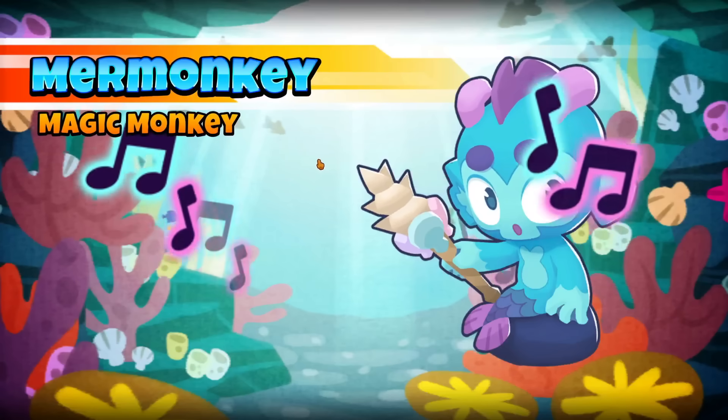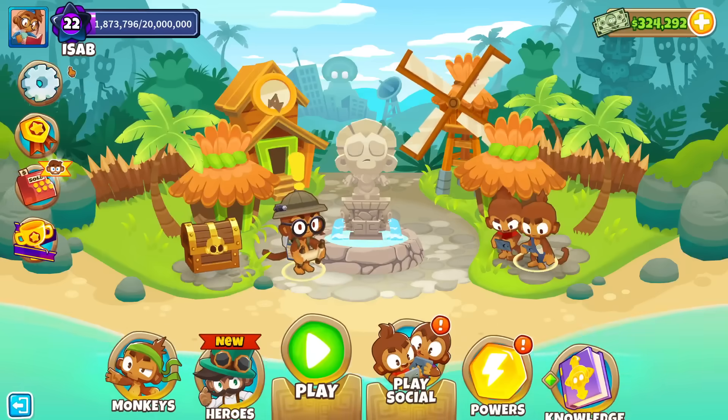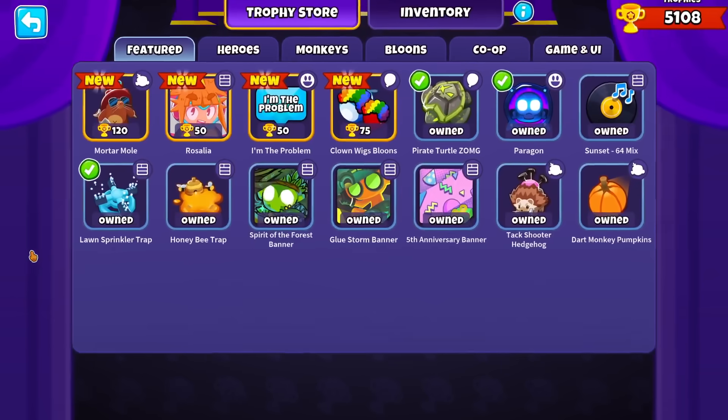But here it is — new tower, magic monkey. Why does it look like it's the same format as a new hero? But anyway, before I jump into a game, let's check out other things that come with this update, such as the new trophy store items.